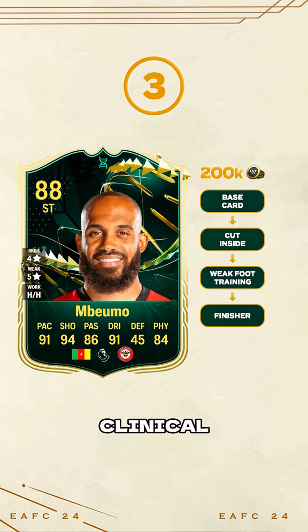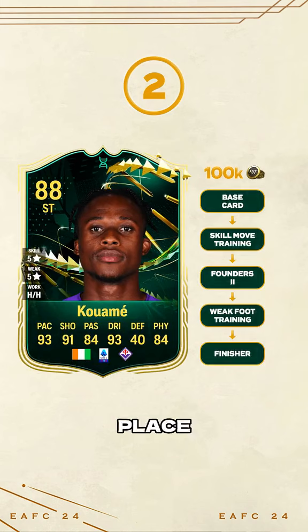Next up is Mbalmo, who should be so clinical in game with that 94 shooting and 5-star weak foot. Second place goes to Kawame, who gets this incredible 88 rated card after these evolutions.